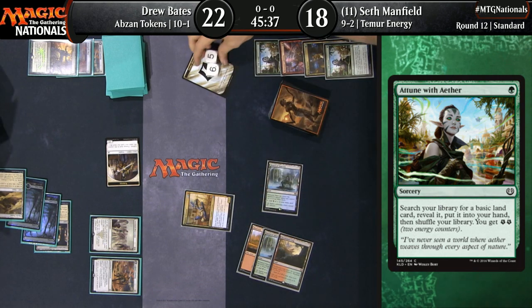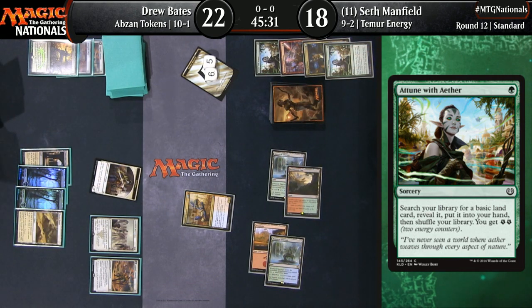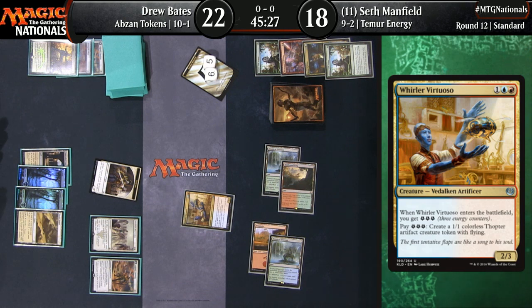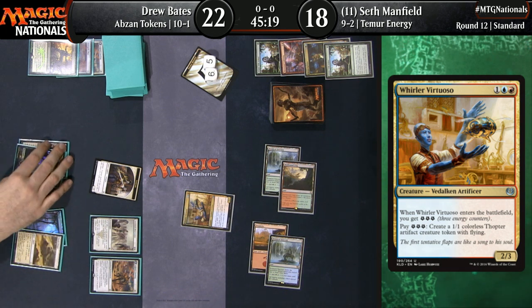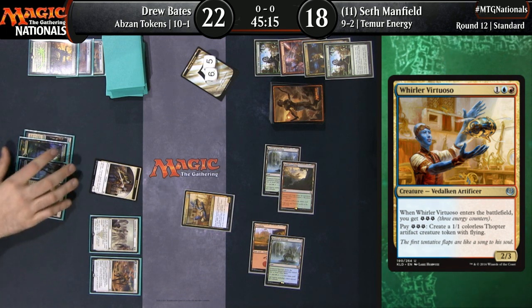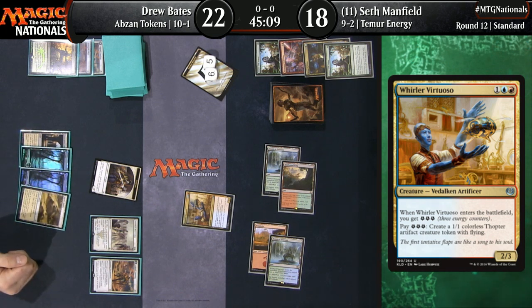Whirler Virtuoso also here for Manfield. Who is the token deck here? 11 energy. Is that a potential line to victory for Seth? Absolutely. The Abzan Tokens deck does not create much of an air force at all, so a card like Whirler Virtuoso applies a very unique type of pressure that's really hard for a deck like Abzan Tokens to deal with. This is one of the best cards out of Temur Energy, especially in game one.